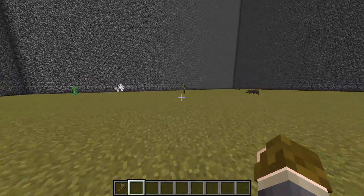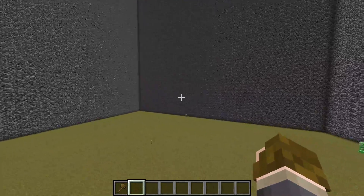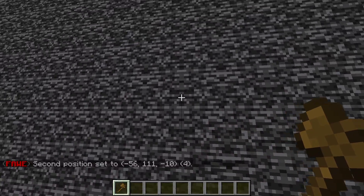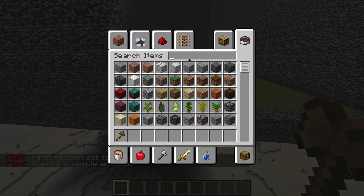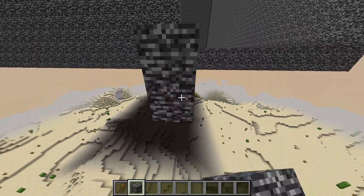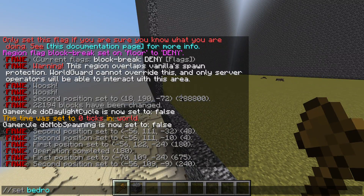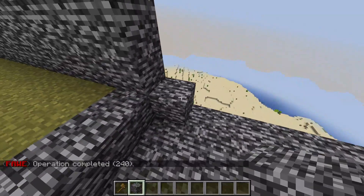Next let's make a spawn area. Go to one of the corners - it doesn't have to be centered. I recommend going to a corner. Select first and second position, then slash slash set air to clear the space. Then get some bedrock and set a first layer - slash set bedrock - for the spawn floor.